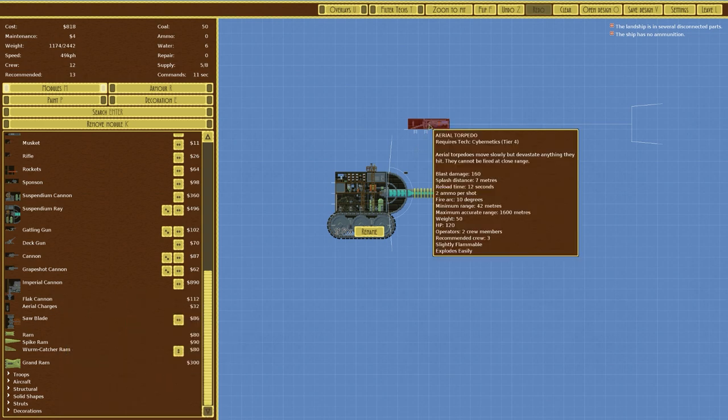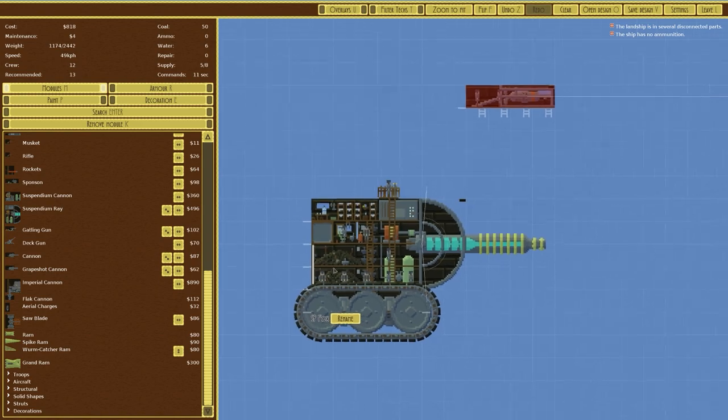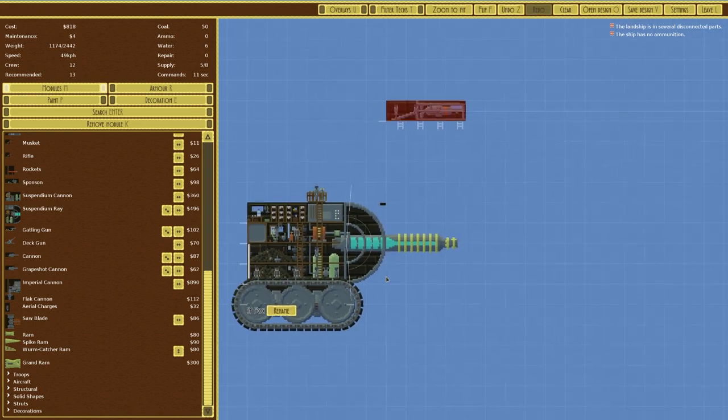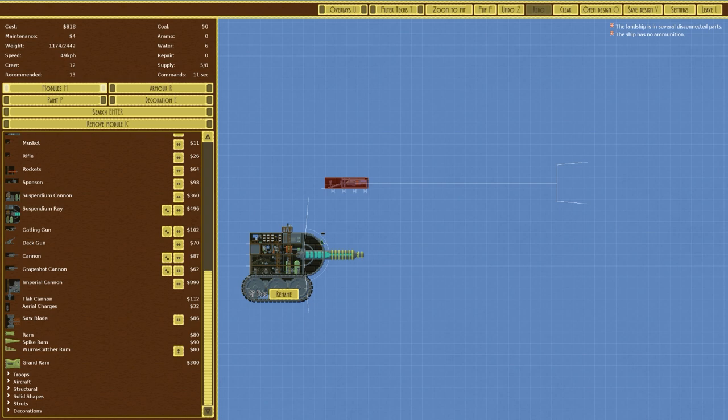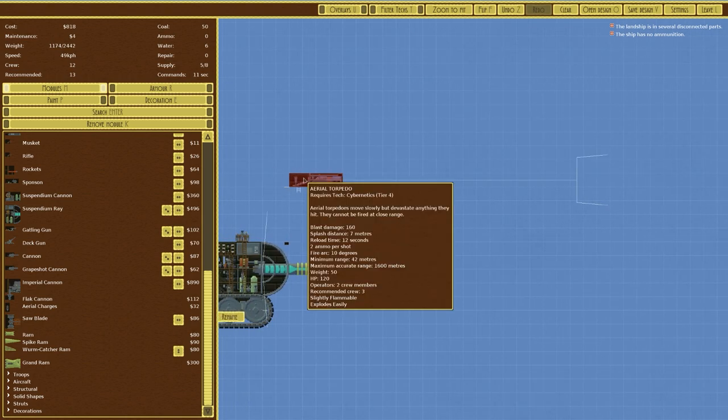Although it requires cybernetics tier 4, in conquest mode aerial torpedoes move slowly but devastate anything they hit and cannot be fired at close range. The minimum range is about four or five lengths of the SP Fox, then it goes to a 10-degree fire arc at the front. Blast damage is 160, splash damage is 7 metres, reload time is 12 seconds, uses two ammo per shot, fire arc of 10 degrees, minimum range of 42 metres, and a maximum accurate range of 1600 metres.